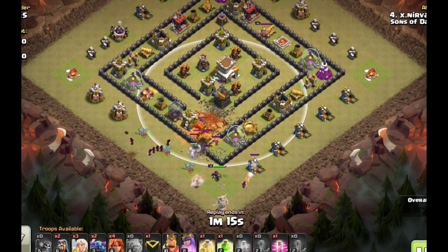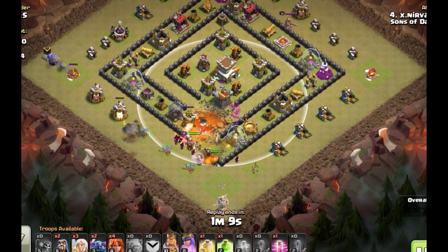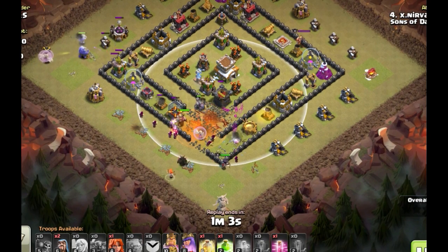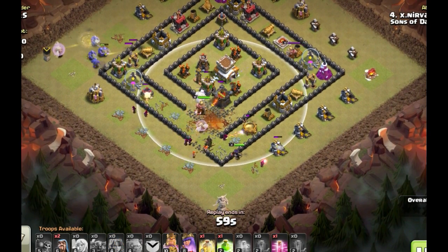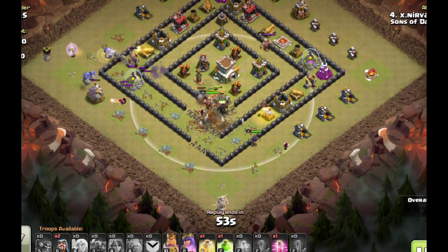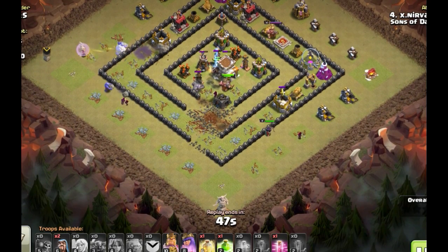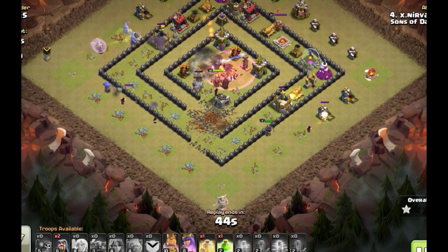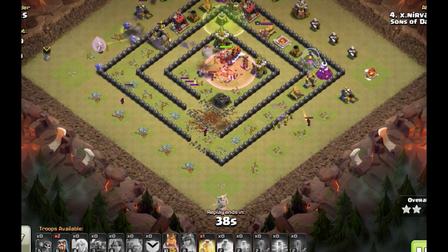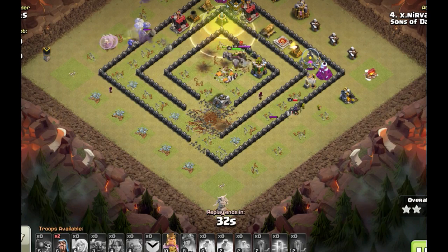During the attack, the golem went in front to tank for the wizards, the wizards came in, and she dropped a poison spell — there goes the clan castle dragon. The Pekkas were supposed to trip the giant bombs but the golem already did that; the Pekkas tripped a couple more. In come the Valkyries going toward the core of the base. A heal spell should be coming soon, then a jump on the backside. She put clan castle troops up top — that's fine, sometimes the plan doesn't go exactly as planned.